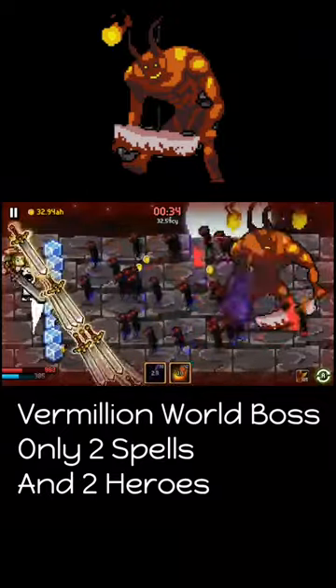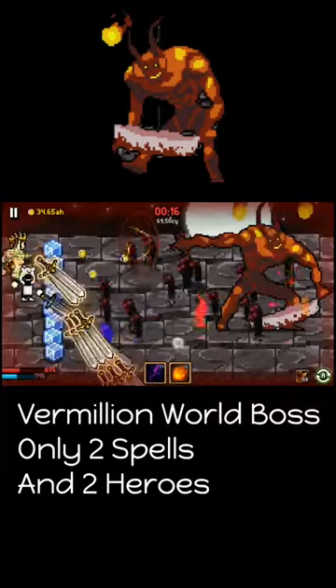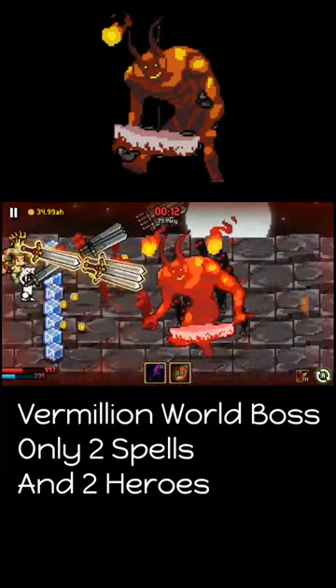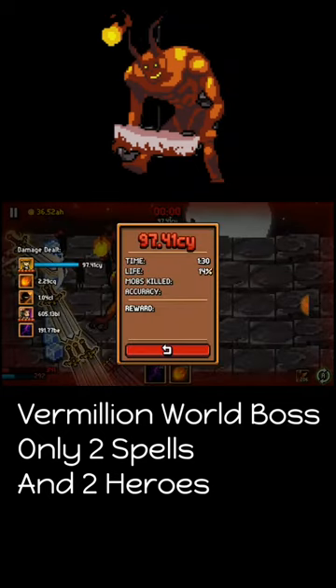Whenever they die, you need to cast the spell. Whenever they die, you need to stone them using the job unit so you can get elixir and the ticket. I almost lost the game!